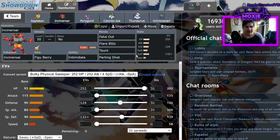This guy is running a Figy Berry with Intimidate — Fake Out, Flare Blitz, Taunt, Parting Shot — with that EV spread. Because I'm running zero Speed I can invest more into bulk, which comes in handy a lot. This Incineroar can naturally tank a minus-one Calyrex's Life Orb Max Quake — it's only going to do about 94 maximum with a minimum of 79, so I always get my Figy Berry off.